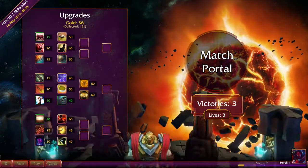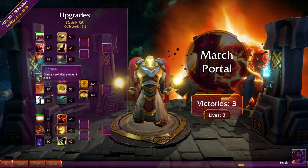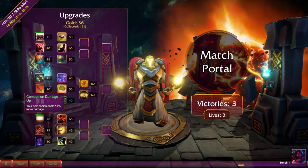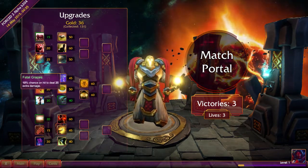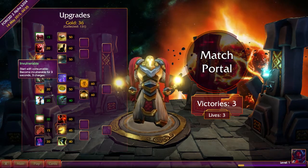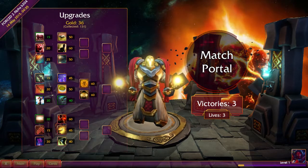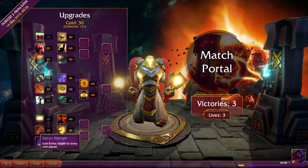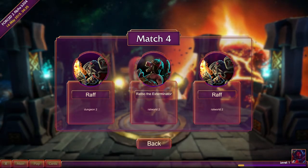Unfortunately, didn't pick up a whole lot of money there. What upgrades can we afford? The answer is none of them. Any of these particularly useful? Companion does more damage — 10% more damage. Consumable. Attacker takes damage. Start with extra mana. We're just gonna save it. We've only got three, so now that we've fought these guys, let's fight Raph — he's a little bit easier.